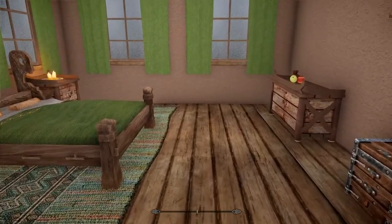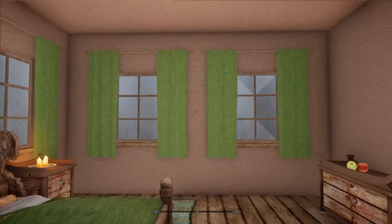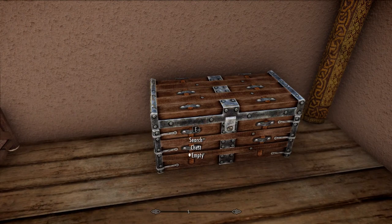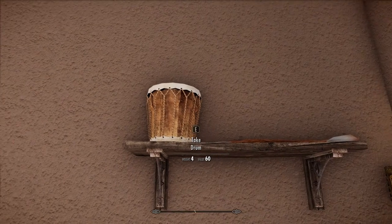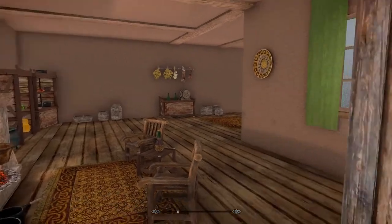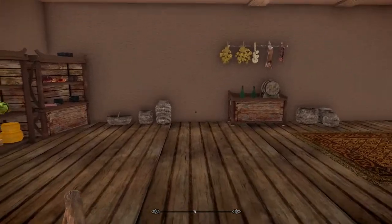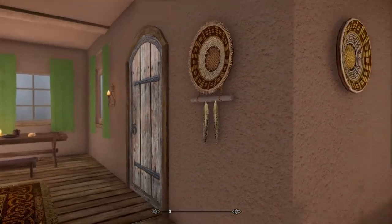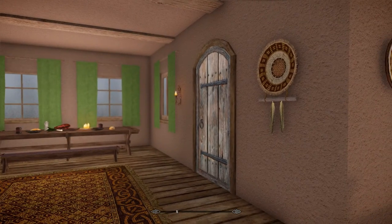Then of course they have their own little bedroom, a little storage chest to store some stuff, another rug there in the corner, and some stuff you can take if you'd like. It's a great little home away from home, a comfy cottage type thing. That's basically it for the guest house, so let's head over to the main house.